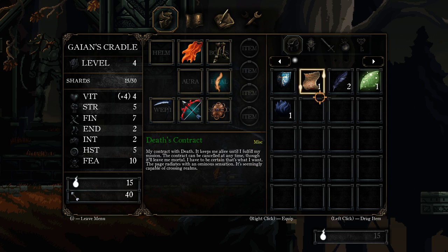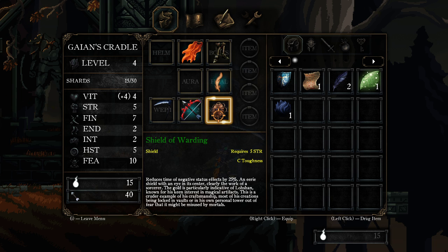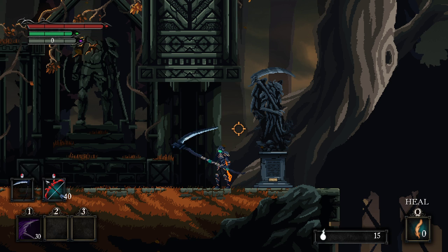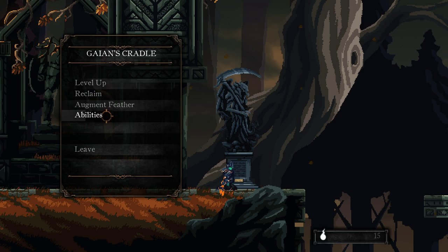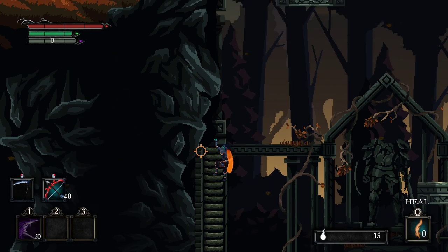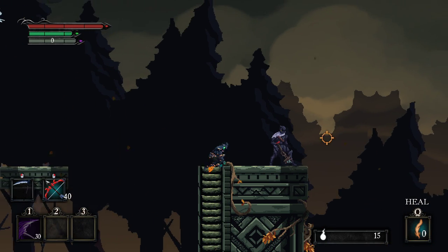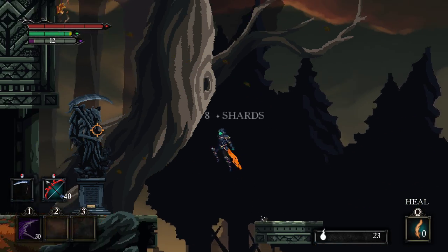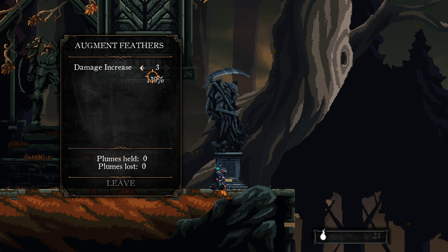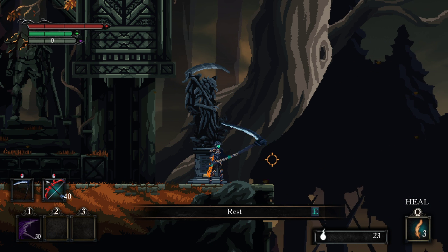I want to go ahead and equip the Shield of Warding so that our negative status effects don't last quite as long. I guess that's our shield then. I don't know if it's only going to reduce the effects when we have it out. Where are my feathers? I want my feathers. So I used them up to augment them — I thought I was using up these things, but those just returned us to the last place.